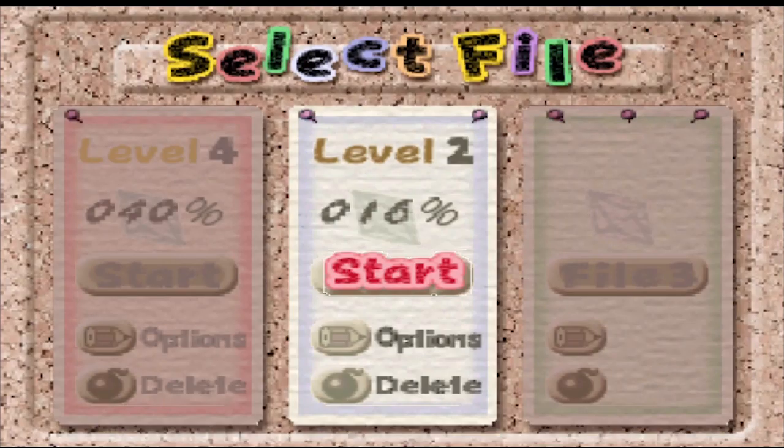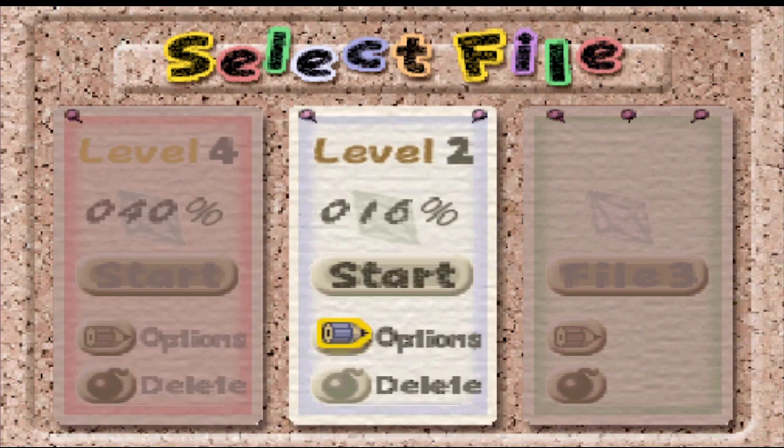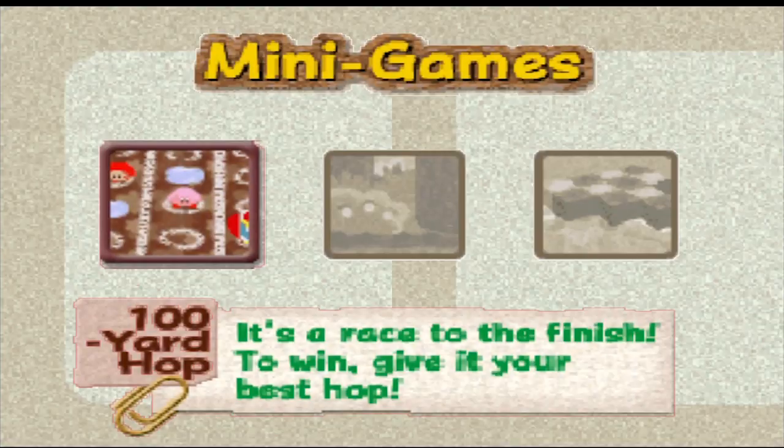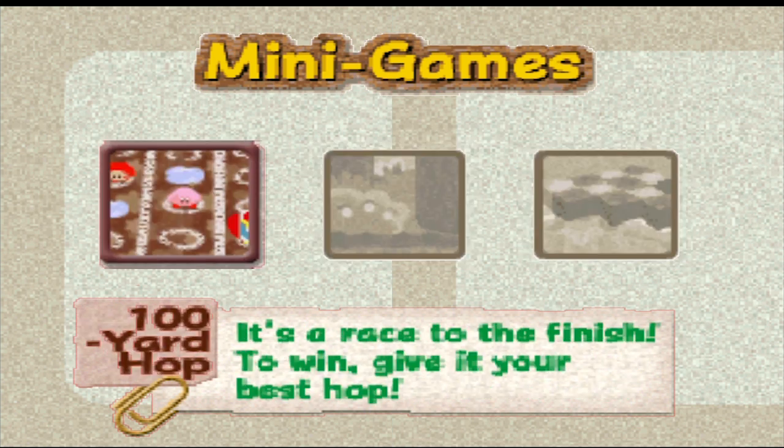This time, before we enter the game, I want to show off some things I forgot to mention last time. First, I want to show off a new game mode — specifically these minigames. There are three minigames in this game, and they can be pretty difficult to win, most notably the 100-yard hop. We're gonna start off with showing that.